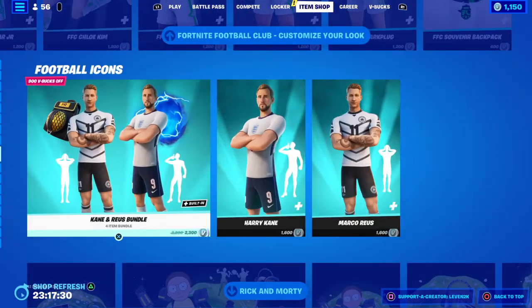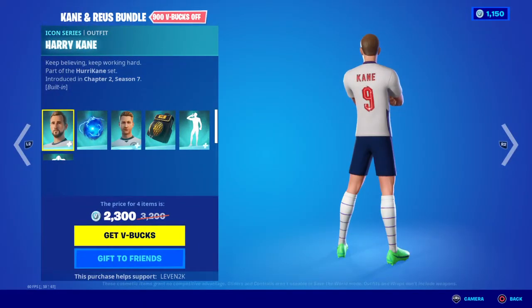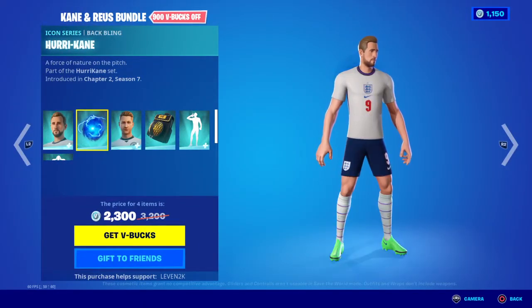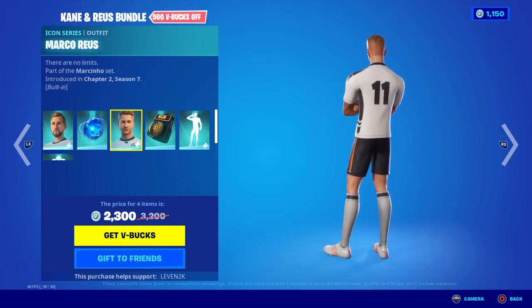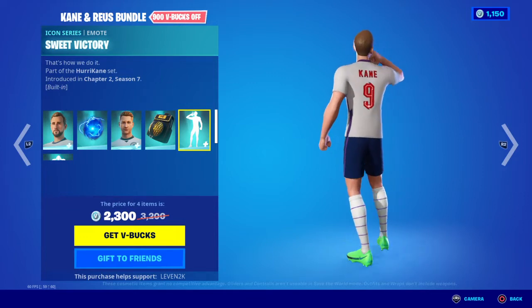Football Icons bundle — bundle on account. We have Harry Kane, Harry Kane's Black Blankets, Harry Kane Local, their survival kit, and Sweet Victory.